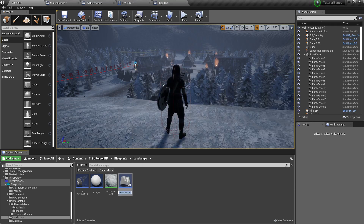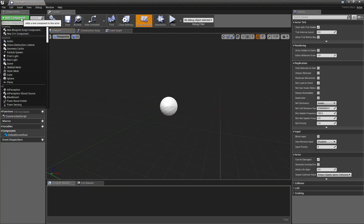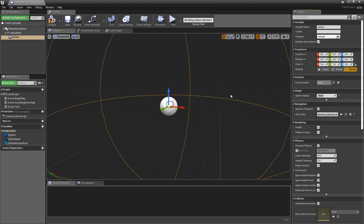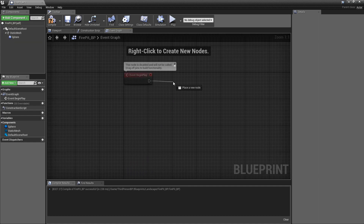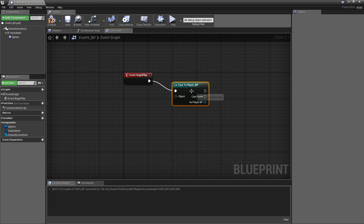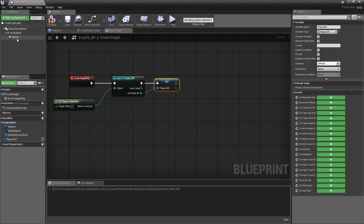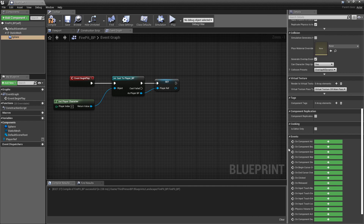I'm going to right-click, Create a Blueprint Class of an actor, and call it FirePit_BP. Right-click, add a Static Mesh — we don't have the mesh at the moment but we can plug it in later. Add a Sphere Collision of about 100. Compile that, go to the event graph. On Begin Play, cast to player blueprint component, Get Character, and promote that to a variable called Player Ref. Click our sphere, On Component Begin Overlap — which is usually the second one.